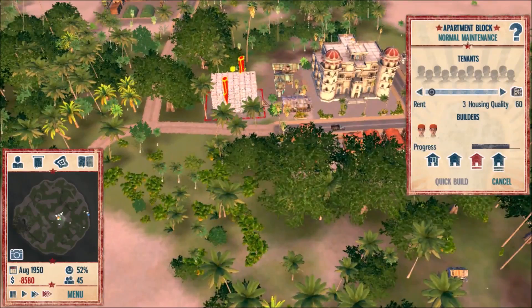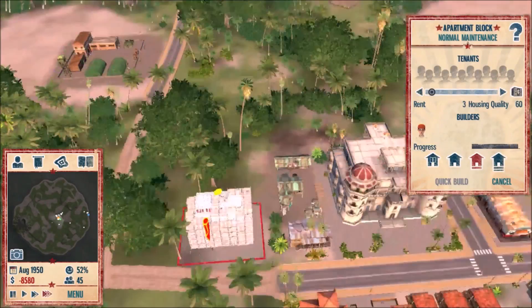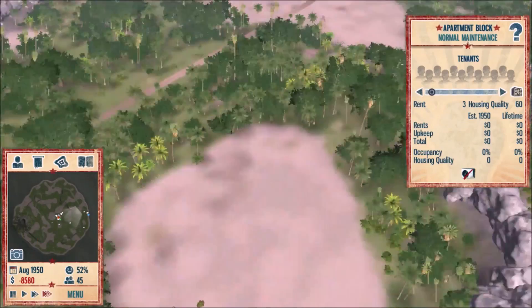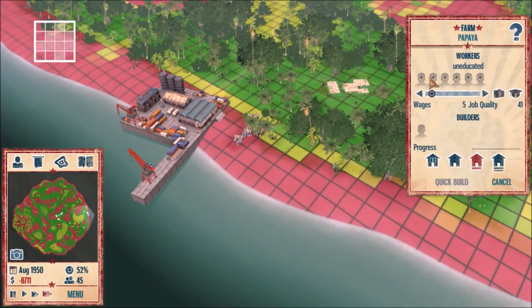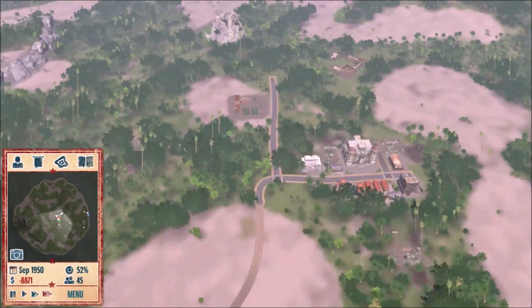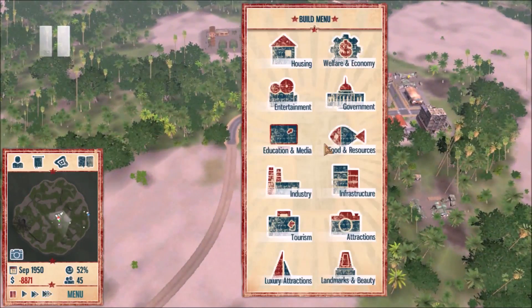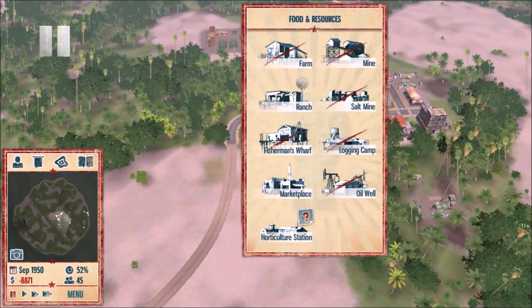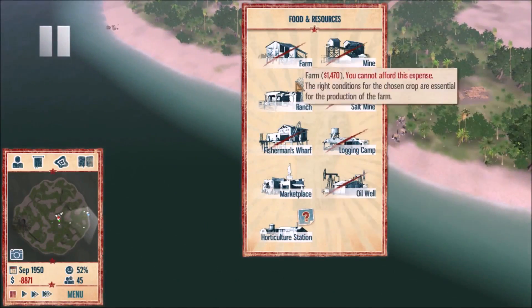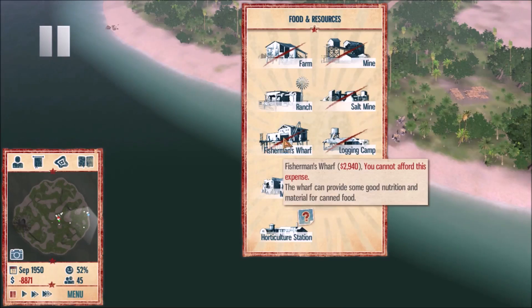That apartment is high priority as you can see — they jumped right on it, whereas the farm I placed over here hasn't even gotten looked at yet. Another thing we will most definitely eventually do is put out a fisherman's wharf, because that makes a fair bit of money as well.